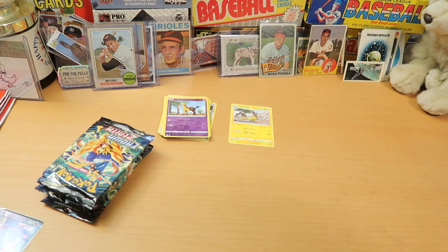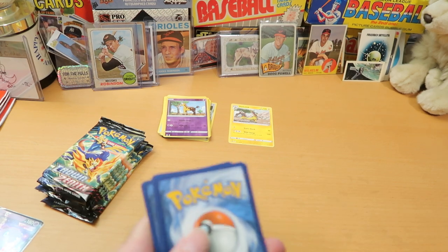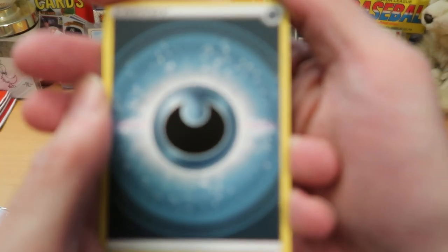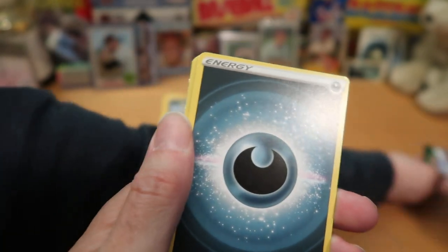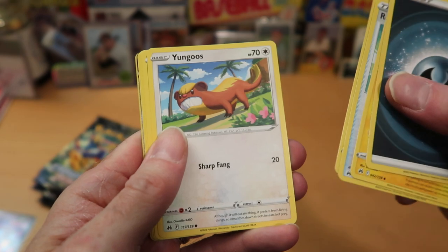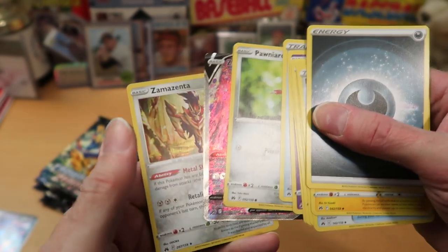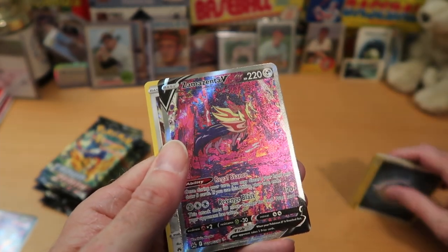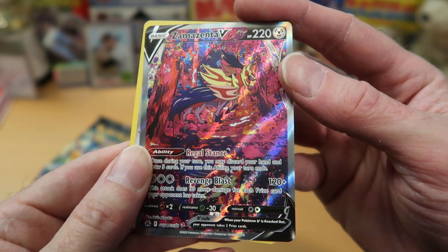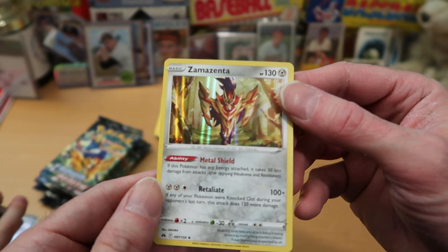Do you want to open a pack since you are the pack opening machine? Here is our code card. We got Luxio, Rescue Carrier, Electric, Yungoos, Cherubi, Exeggcute, Energy Retrieval, and Pawniard. This is interesting — we got a very good card here. This is Zamazenta V — that is pretty awesome. Check that out. We'll definitely put that over in the Wolf Lair area. And we also got Zamazenta, so two rares in the same pack — a regular holo rare and a full art. That is awesome.